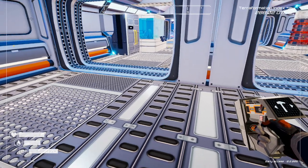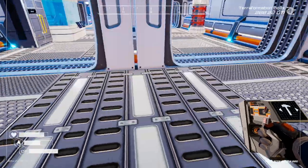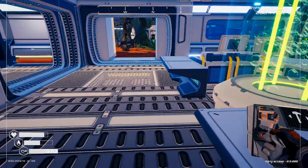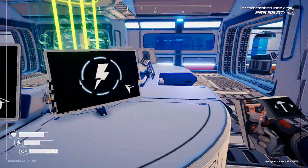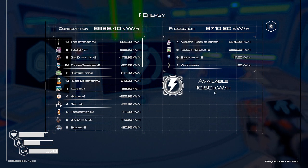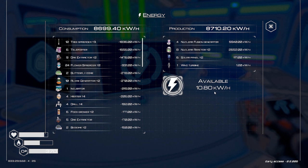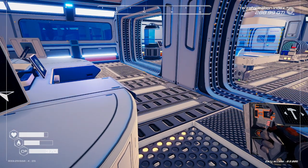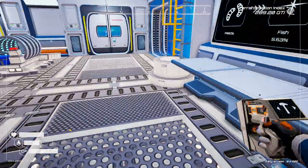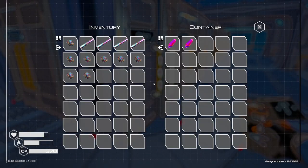These nuclear fusion generators cost 276 power each. Let's see how much power we have available. We have 10 kilowatts of power left — we can't build basically anything anymore. We need power. I think we have the super alloy for it, but we're going to need to make some pulsar quartz, or go find some.